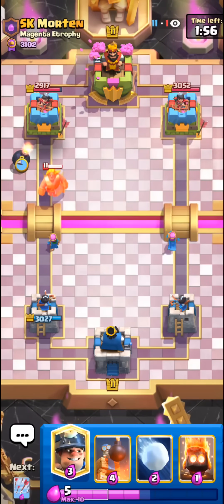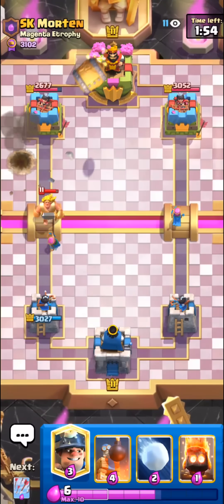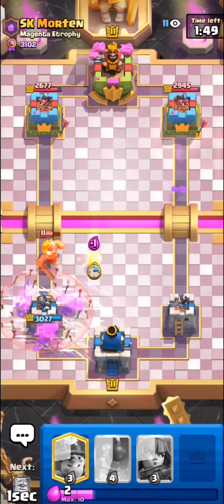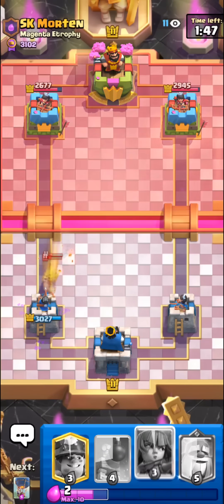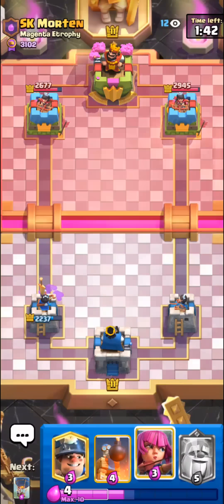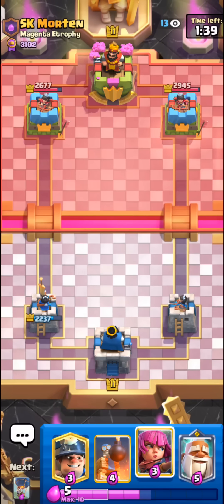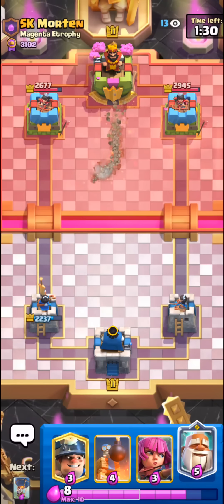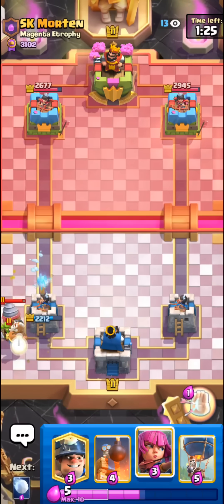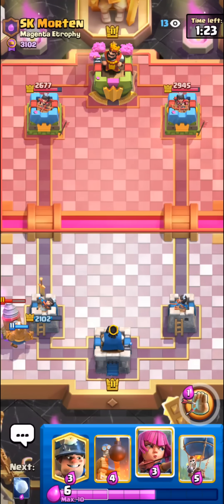I'll take it — nice death damage too. Just gonna Snowball — oh no. I'll have to let this go. Oh man, I thought the Golden Knight wouldn't cross in time. Okay, pretty bad start. I definitely want to go same lane though — he can't really do anything if we go same lane because Monk is broken. I'll just Monk for the Drill; it's not too bad against Drill.